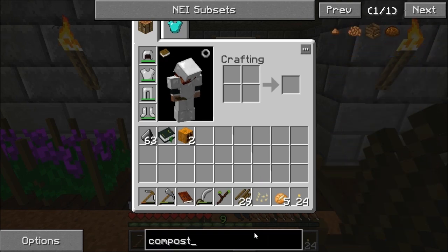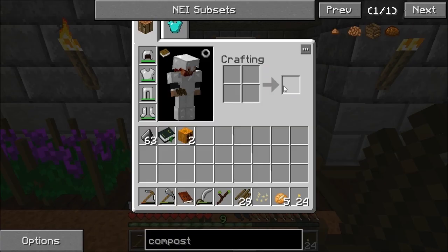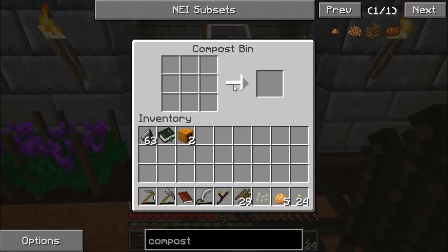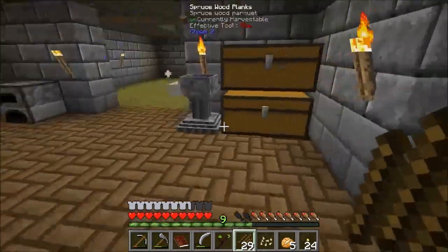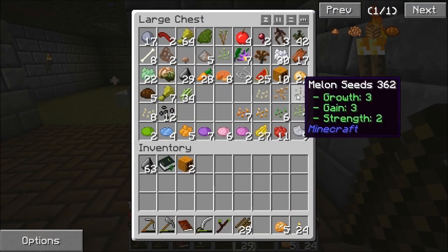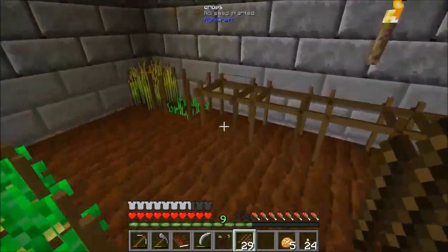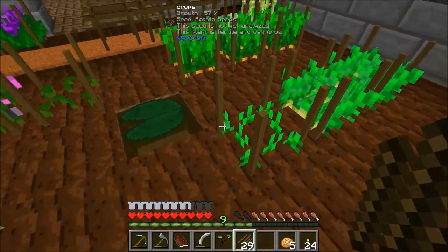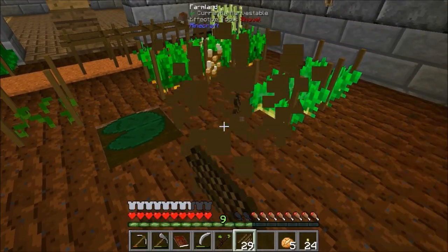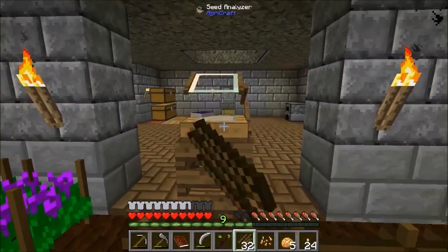So I made the compost bin — we need it for a quest. It's really straightforward: just a bit of wood, some slabs and some sticks. It's processing this waste stuff and making me compost balls, which is very nice. I'll keep that seed there, and pull these ones back out for now because I want the space for doing the other slots. I'm going to discard all the potato ones and find the best one again.